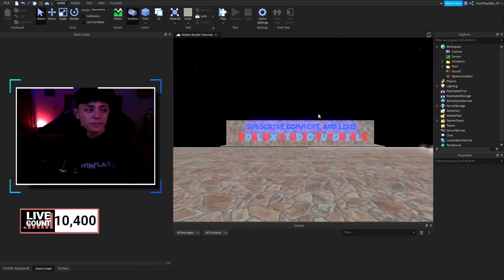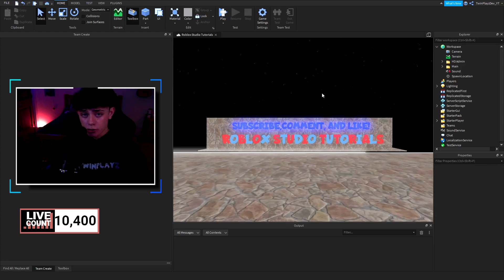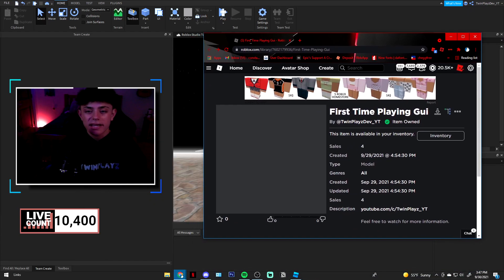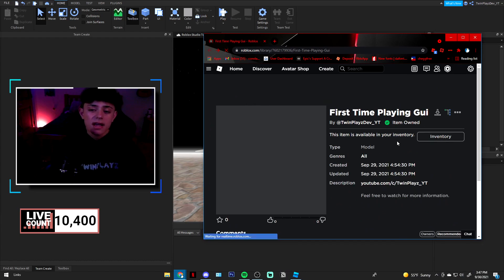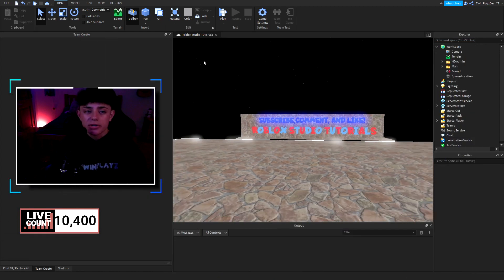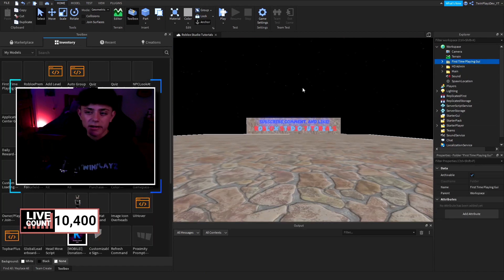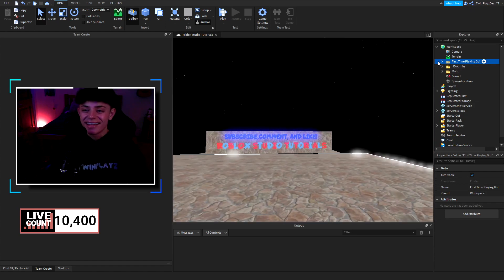Now we're going to be doing the First Time Playing GUI. This is kind of complicated for some people but pretty easy for others. You're going to go to the description and look for models, which will lead you to a link. Click it and it should say 'item owned.' Once you own this, you're going to import it into Roblox Studio — go to the Toolbox, then Inventory up here, and it'll be the first one.